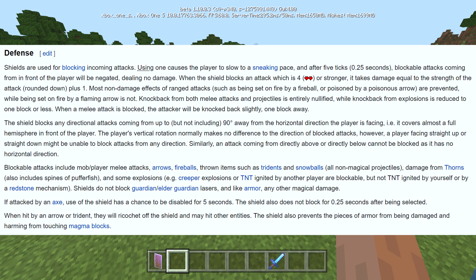When the shield blocks an attack of four damage or stronger, it takes damage equal to the strength of the attack rounded down plus one. Most non-damage effects of ranged attacks — such as being set on fire by a fireball or poisoned by a poisonous arrow — are prevented. However, a flaming arrow will still set you on fire. Knockback from both melee attacks and projectiles is nullified, while knockback from explosions is reduced to one block or less.